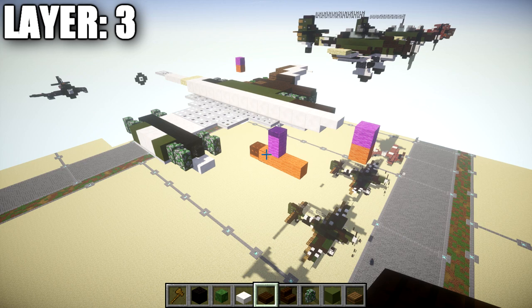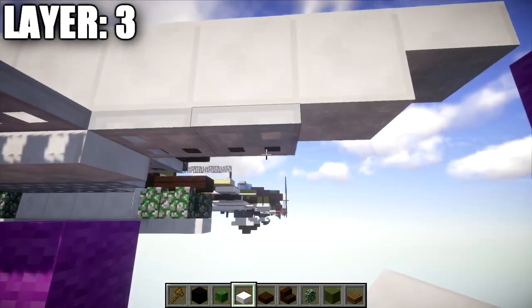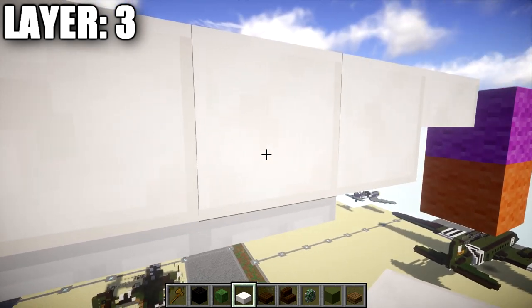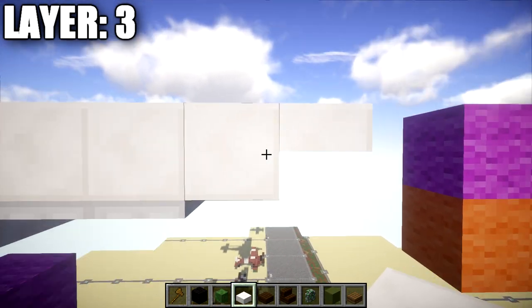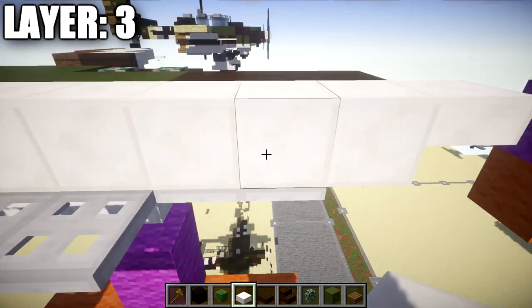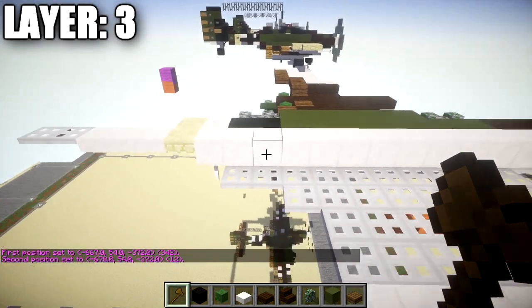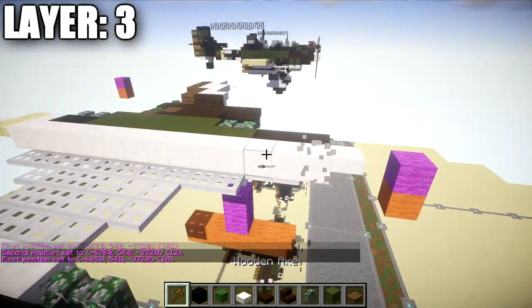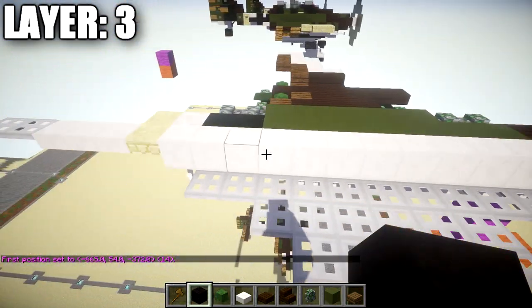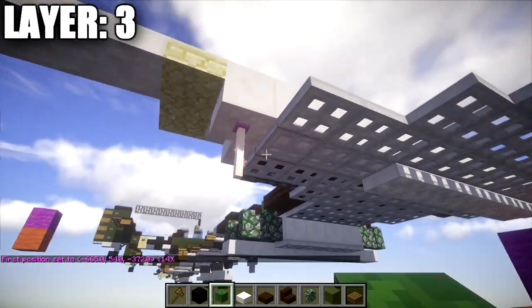Layer three is going to be a bit more in depth than our previous layers. We're going to be putting the wings on and building a really good portion of our fuselage. To get started, place down a quartz full block on top of the iron trapdoor at the very end. Place down one more quartz block past this iron trapdoor, then a quartz top slab on the very end. Going back to that first quartz full block, place down a row of 12 quartz full blocks going back — 14 total — ending on top of the end rod at the very end.